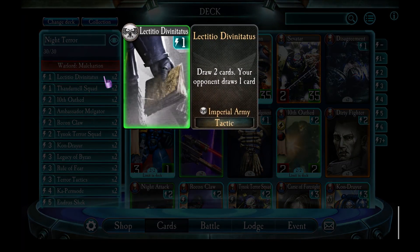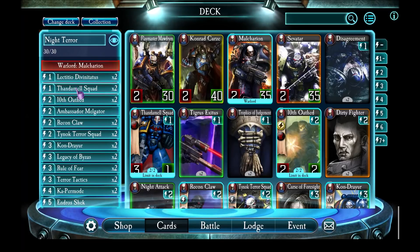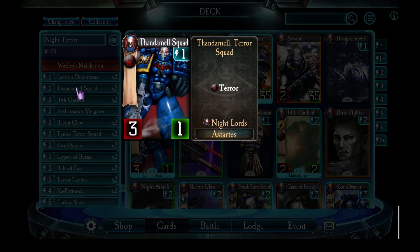First up, Lectitio Divinatus - I've got two of those in here just to help me hunt through my deck and make sure I get the cards that I need. Next is Thandamel Squad. This guy has pretty poor stats initially - he's only got one health, but he only costs one energy. So I'm potentially going to be forcing the enemy to waste a higher-cost unit trying to kill him, which should get enemy units off the board or get the enemy to waste energy.